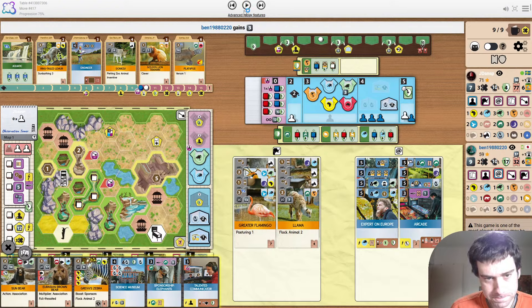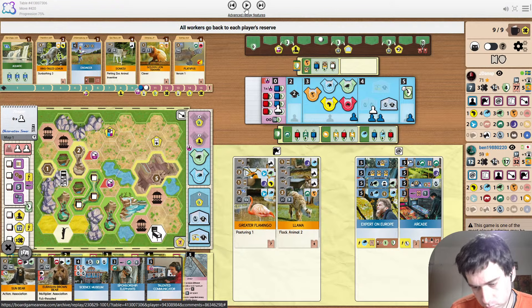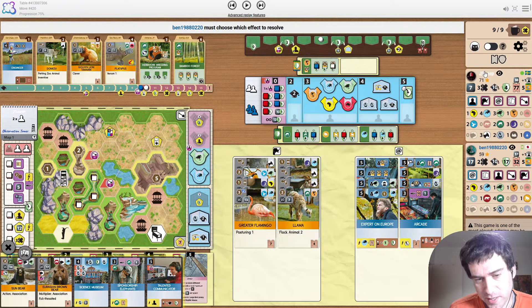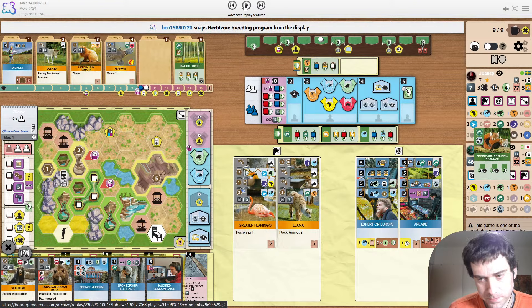The opponent causes the break. The question is how many projects does Yadi actually have to support? Aquatic could have been a good choice to just support something else. With the other X, he can also just take the university. Herbivore Breeding Program gets snapped up by the opponent — a bit of a waste. I do like this move as well — that's another cool thing you can do with playing a sponsor. You play the Sponsorship Elephants before the break, you still get the income from it.